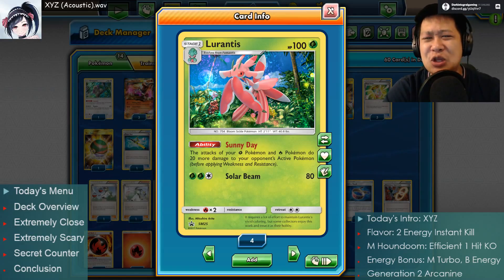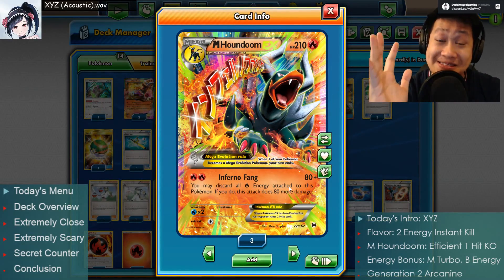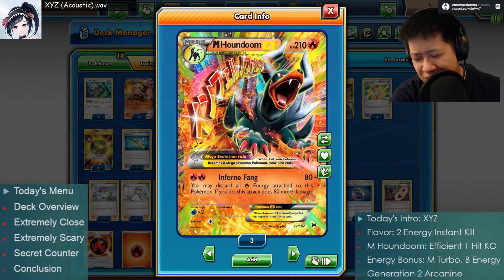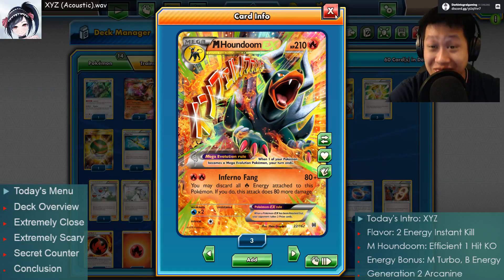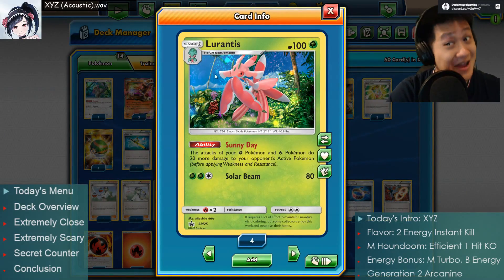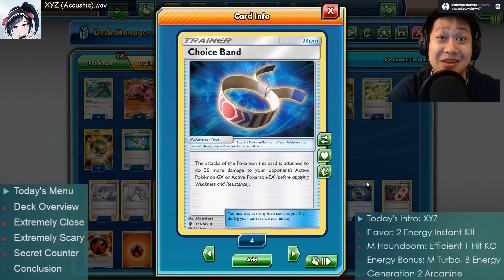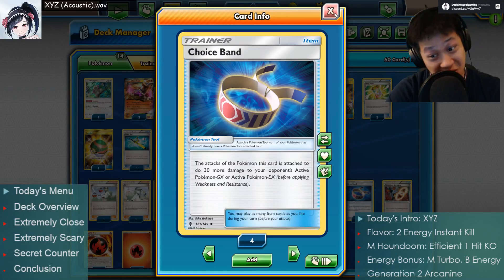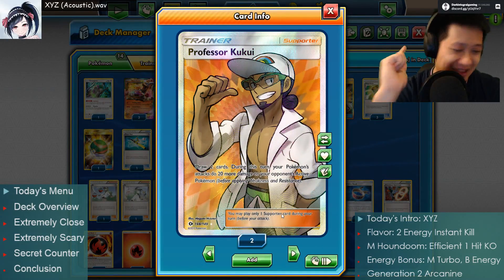The thing with Mega Houndoom is he had a lot of damage - 160, almost a one-shot. Now with Lurantis, the bonus damage is a one-hit kill. Not only that, you get other Sun and Moon cards - Choice Band, you'll be able to equip this much easier, 30 more damage. Professor Kukui - one-shot KO town.